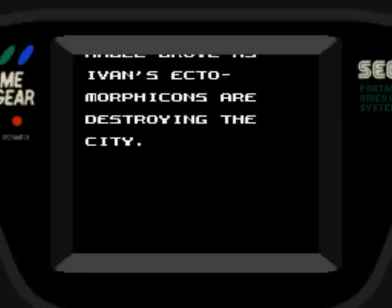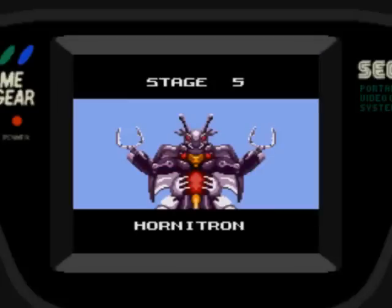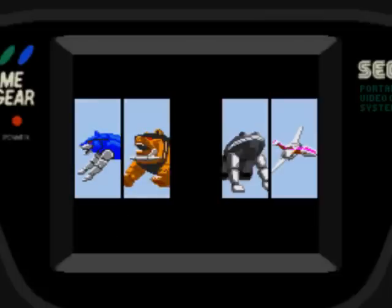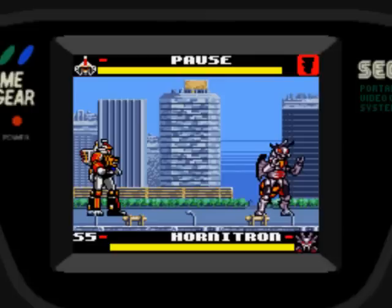They land in Angel Grove as Ivan's Ectomorphicons are destroying the city — and that's never a good thing at all. There's one of them right now. Stage 5, Hornitron. Alright, I think I'm going to stop the video right here, and in the next episode we're going to be taking on Hornitron. Goodbye, everyone — thanks for watching. But first, let's watch this come into action. Now, with our new powers, we're going to unveil the new Zord — the Ninja Mega Falcon Zord. And in the next part, we'll finally face Hornitron. Goodbye.